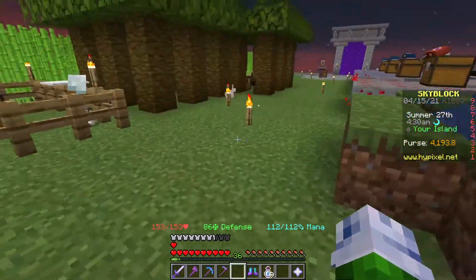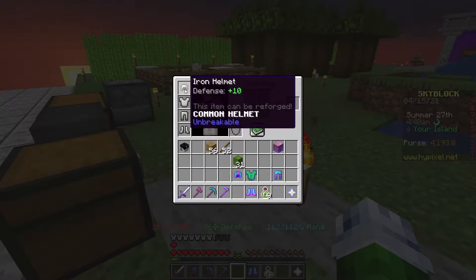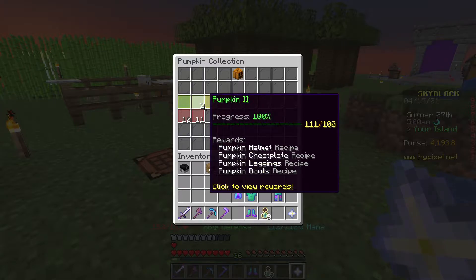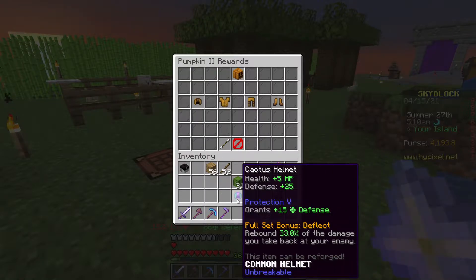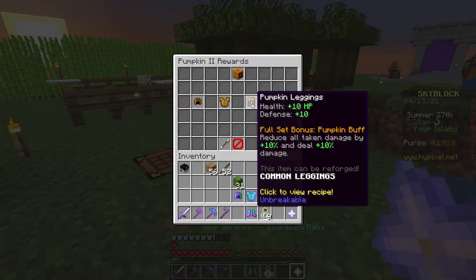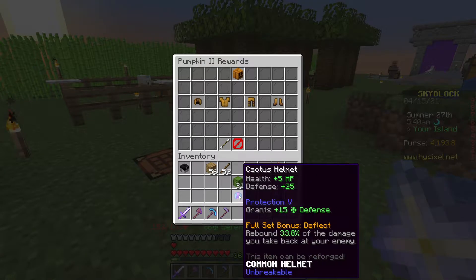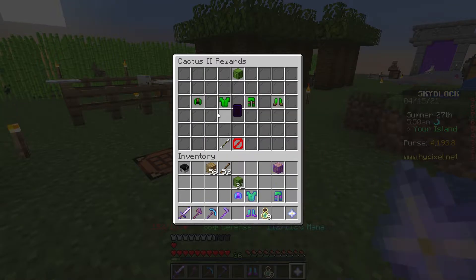We're going to go for an armor set today, so hopefully we get that. In order to get that armor set, we are going to need better armor. We want to make the cactus set. I was torn between the cactus set and the pumpkin set. The pumpkin set is a little bit worse — 25 defense and 5 health for the helmet versus 8 and 8 — but it lets you have reduced damage and increased damage.